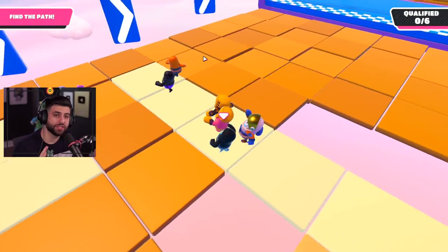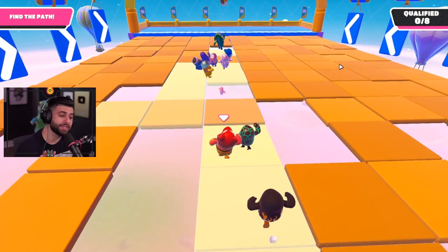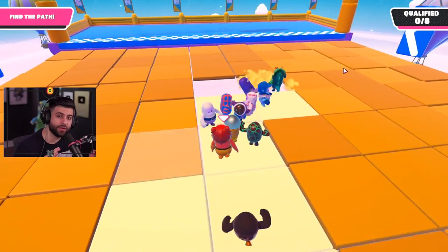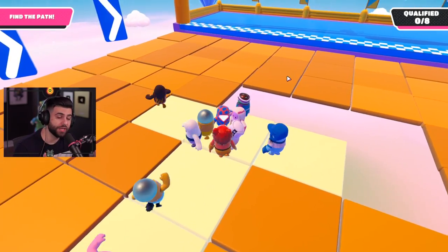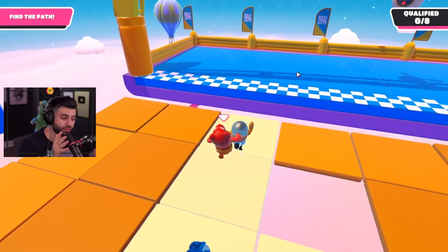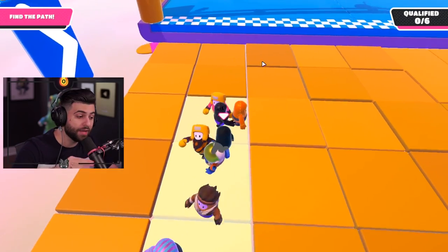Now we're jumping into Tiptoe, one of my favorites. At the start you just want to play it safe and stick with the pack — let people do the guessing for you. What you want to do is pay attention to the last three rows of blocks right before the finish line. The blocks actually shake if they are not correct, so you can predict where the finish is going to be.